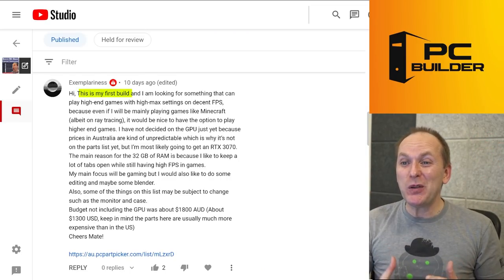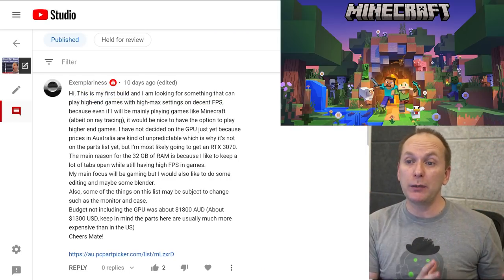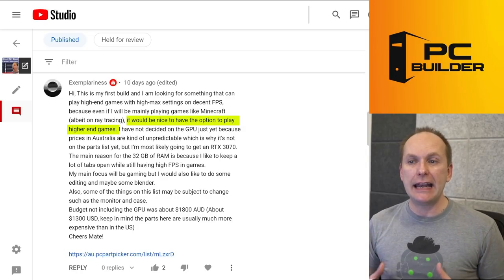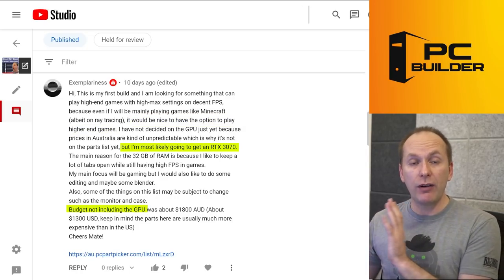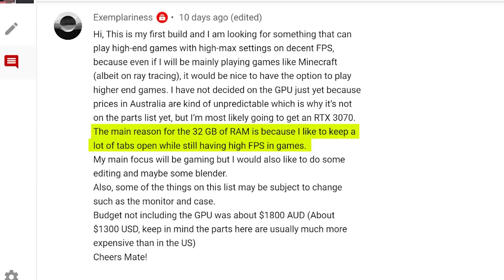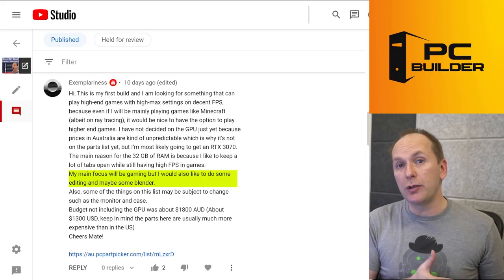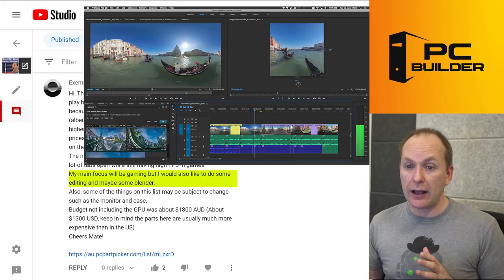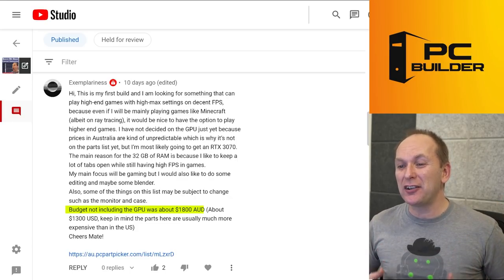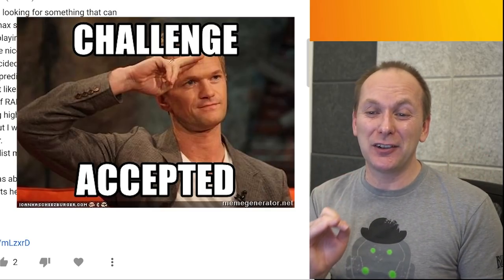Our first builder — this is their first build. They want something to play high-end games at high to max settings with decent FPS. They mostly play Minecraft with ray tracing, but also want to be able to play higher-end games. They want to get an RTX 3070, however that's not going to be part of this build. The main reason they want 32 gigs of memory is to keep a lot of tabs open while still having high FPS in games. They may do some editing and Blender workloads as well. We also need to get a monitor, and their budget is only $1,800 Australian — that's only $1,300 USD. That's a lot to squeeze into $1,300.